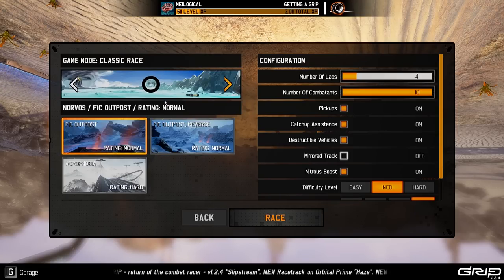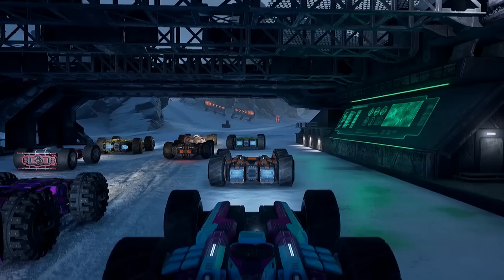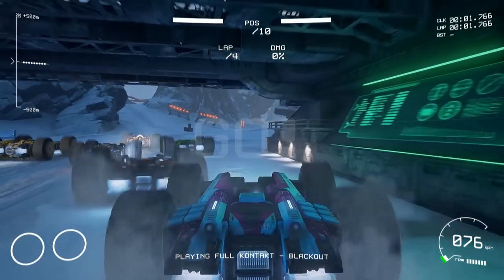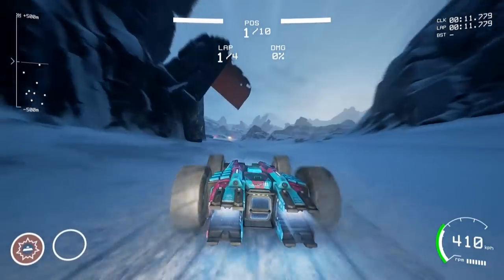Let's move on - I kind of want to try the ice world. There's an Acrophobia map that looks pretty awesome but it has a hard warning. Let's try the FIC Outpost on medium difficulty, then do Acrophobia on easy because I'm kind of scared of that one. Here we go - a snow planet sounds pretty cool! Now we have to worry about slippery ice, so that's gonna be a problem. Let's drop a bomb and hopefully somebody will run over it.